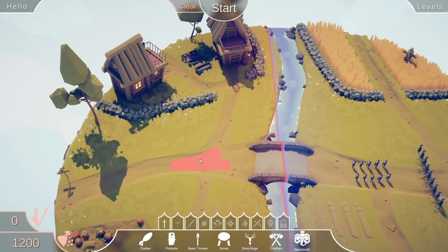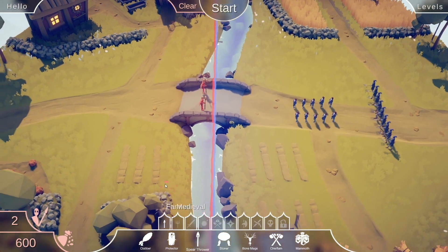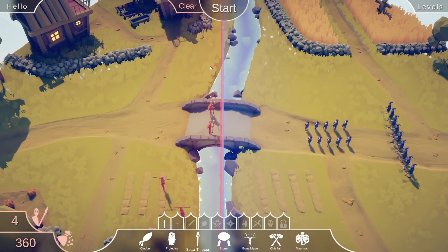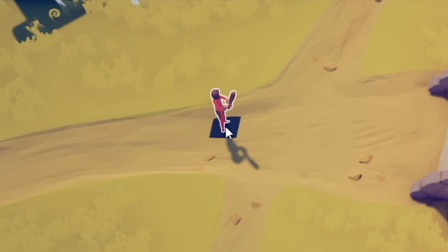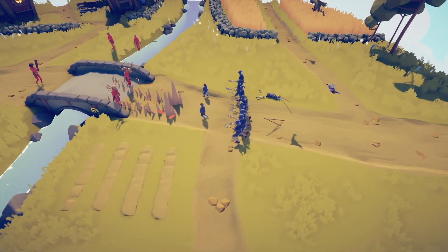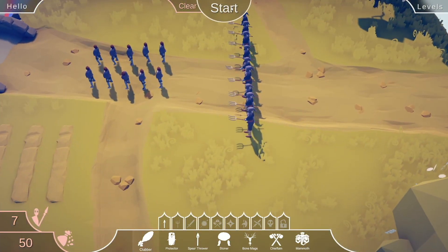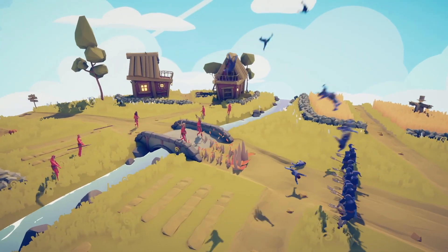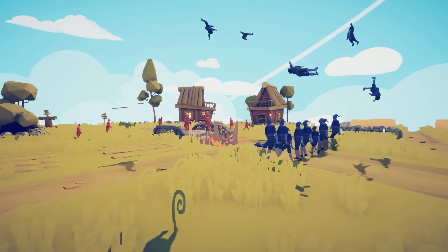We're battling farmers with pitchforks and some hobbits. These Bone Mages should send the halflings flying, and any who do survive shall be skewered, or possibly clubbed to death. Oh my god. Great success! Let's watch that again in slow motion. Amazing. I love that the game has slow-mo controls.